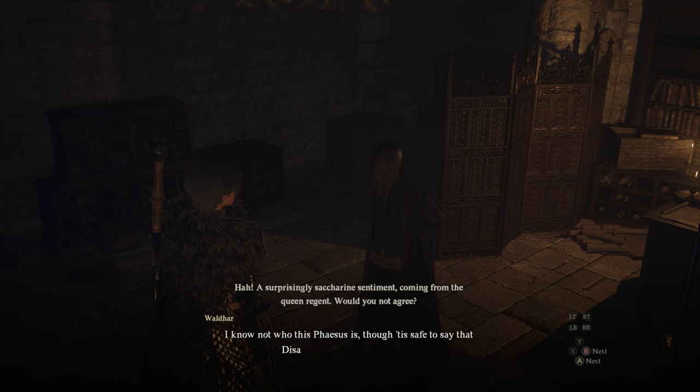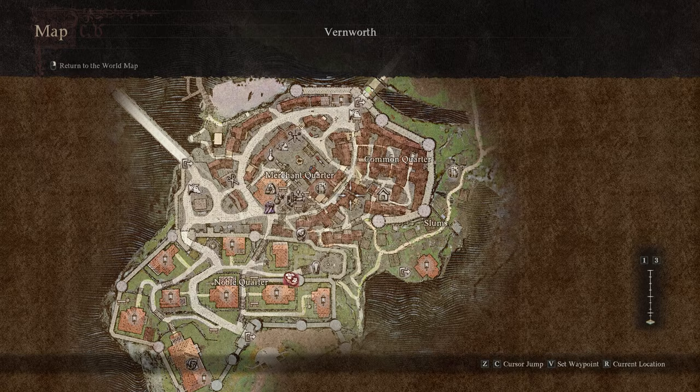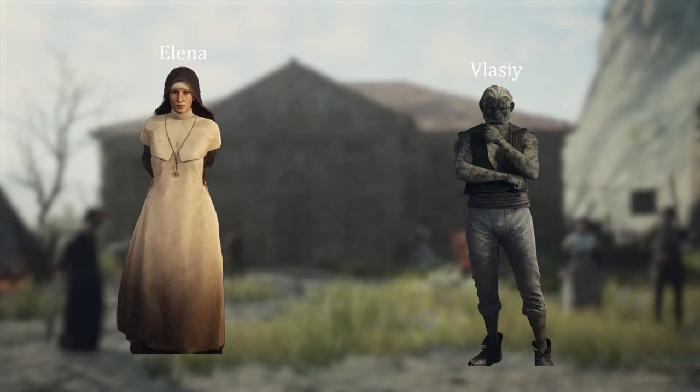Since showing the letter to Waldar is an optional part of the quest, if you don't want to hear his dialogue you only have to show the letter to Elena, which seems to require completing Saint of the Slums. To start this, you first need to overhear a conversation taking place in front of the Gracious Hand, between Elena and a concerned beastron man named Vlazi. I don't have footage of this first interaction, but it basically goes something like this.